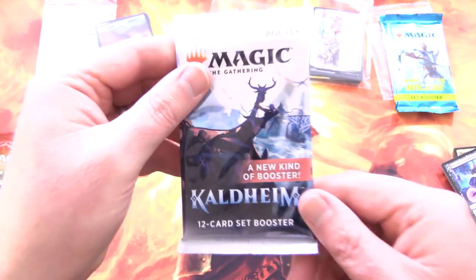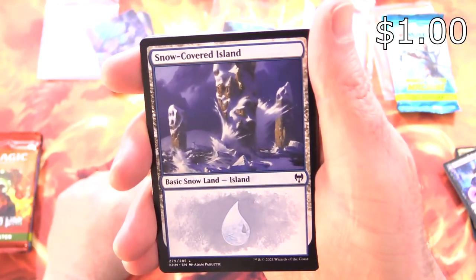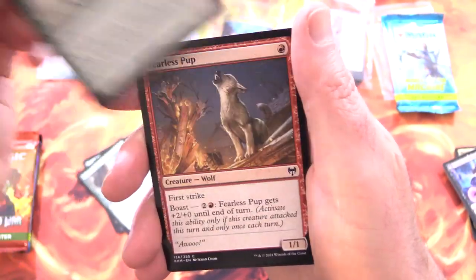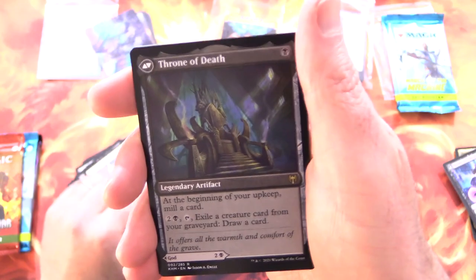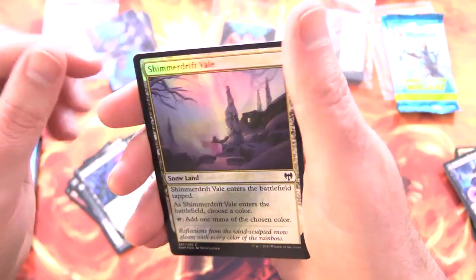On to some Kaldheim — is today the day we find the Goldspan Dragon? I hope so. We've got a Resplendent Marshal, a Snow-Covered Island, Ravenous Lindworm, Rat in Form, Icehide Troll — nothing like a good trolling there — Broken Wings, Knopfold Recluse, Fearless Pup, Bloodsky Berserker, and Glorious Protector for the rare. We've got another one: Egon, God of Death — is he the one in the Ghostbusters? Throne of Death on the other side. Priest of the Haunted Edge, Foil Shimmer Drift Veil — that is so shiny — and totally lost with some treasure.